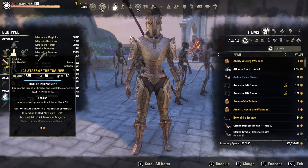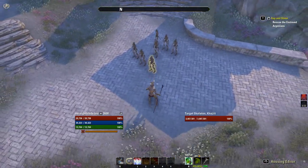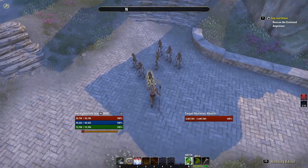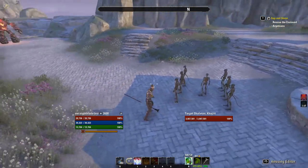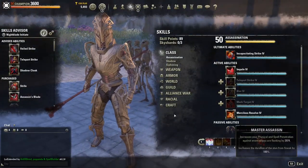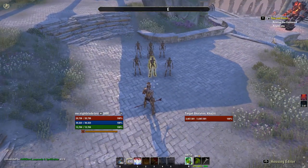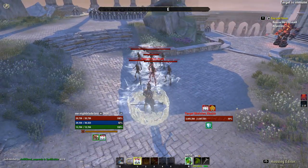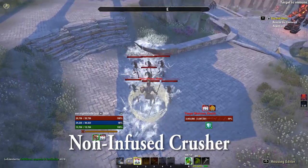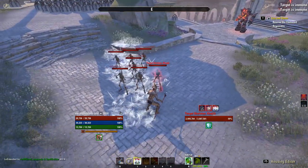The application of Crusher enchantment is based on either your location or the location of the skill. The most standard application is usually on the tank, healer, or support role with a Wall of Elements on the destruction staff. If I place the destruction staff wall here, as you can see from the tracker, it has the Crusher enchantment.